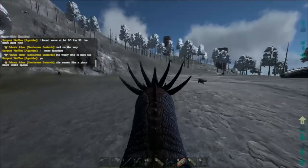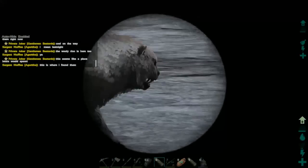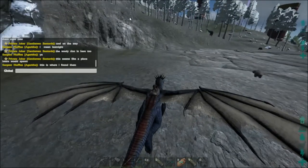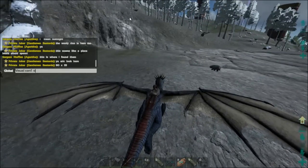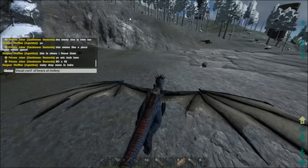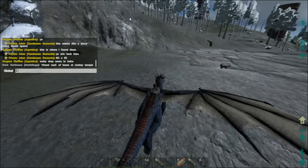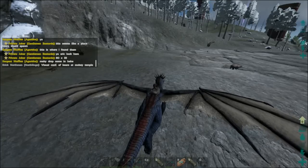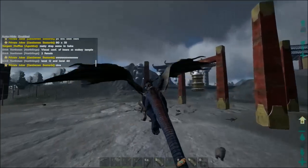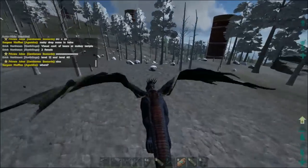There's another one right here too. Is that a animal or a bear? That's a bear! This bear is level 40 female. Visual confirmation of bears at monkey temple — boom. Two females. Alright ladies and gentlemen, that is the location of bears at monkey temple. That giga was not wild, that was a tame giga, so don't worry about it.